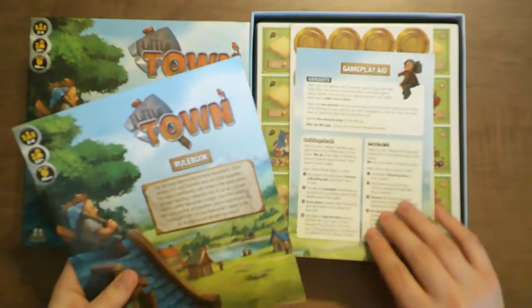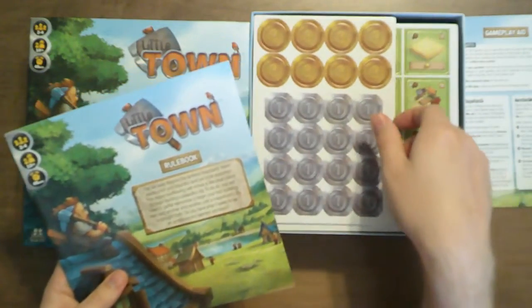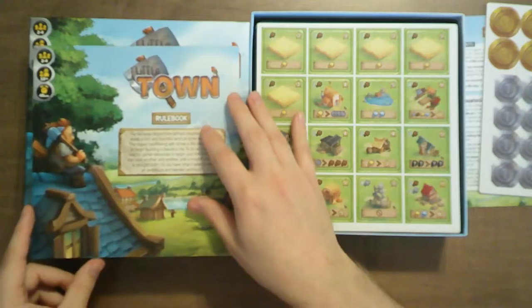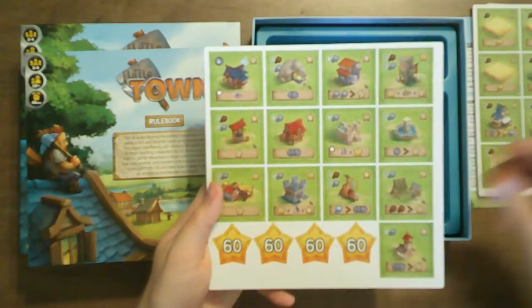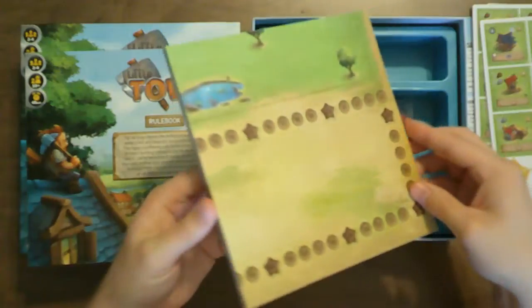Alright, so we've got a rule book, a gameplay aid, we've got what I assume are money tokens — one and three — and we've got a whole bunch of sets of tiles, and the board.